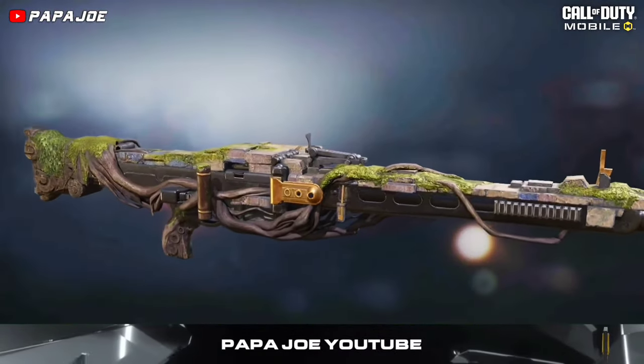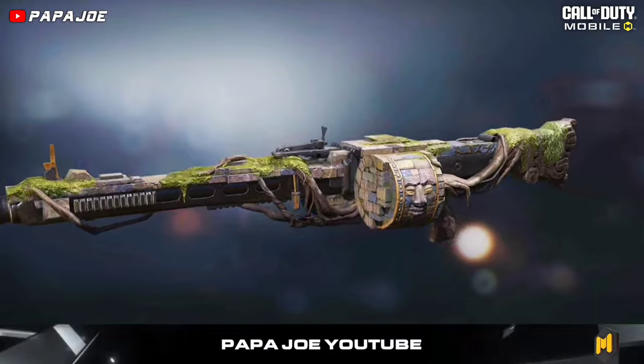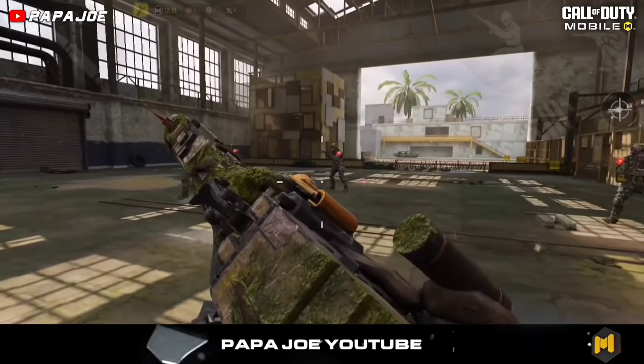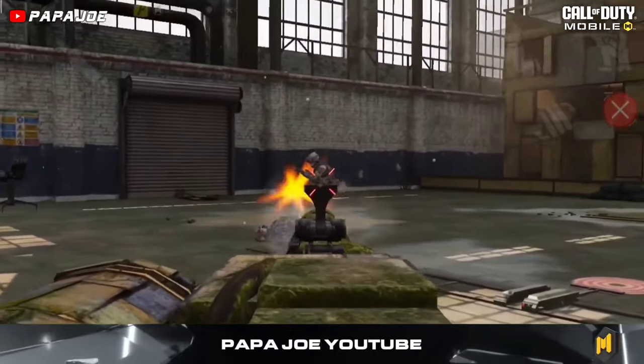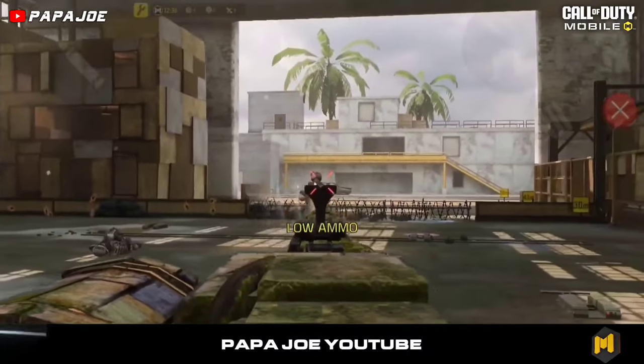The next weapon skin we can expect in the new BP is this epic skin for the new MG-42 Light MG called Rubblemaker. Even though this blueprint matches the new Season 4 theme, I think this skin is definitely bad. Furthermore, this new epic MG-42 skin has no modified iron sight, which is very disappointing.